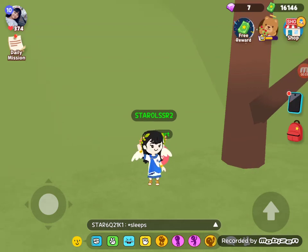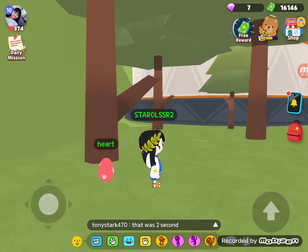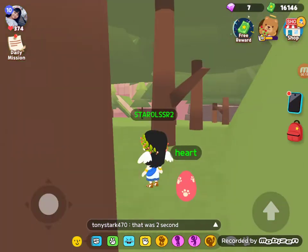Hi guys, what's up? It's me, Gisele. Today I'm going to be telling you about a glitch or a bug in Play Together. The first bug is in the camping ground, behind the tower.